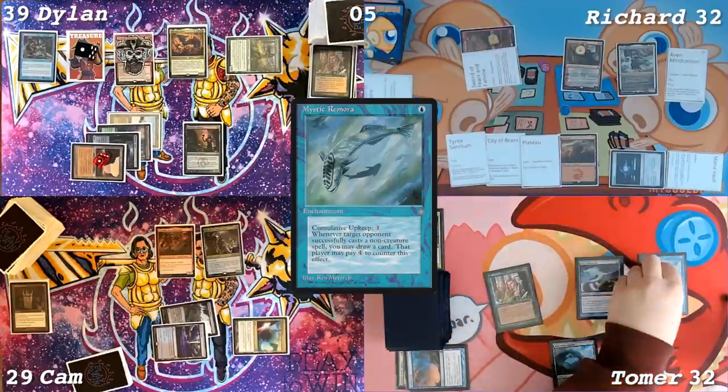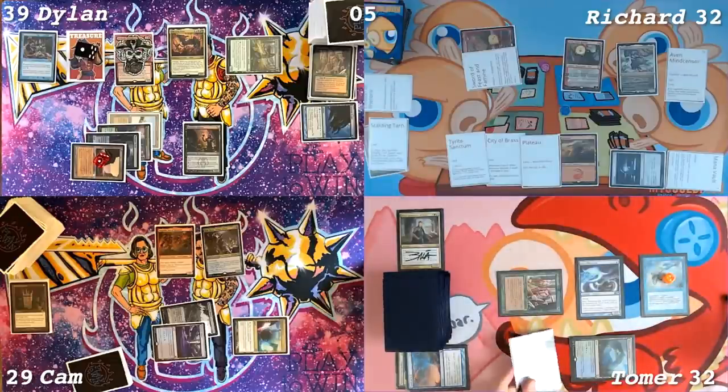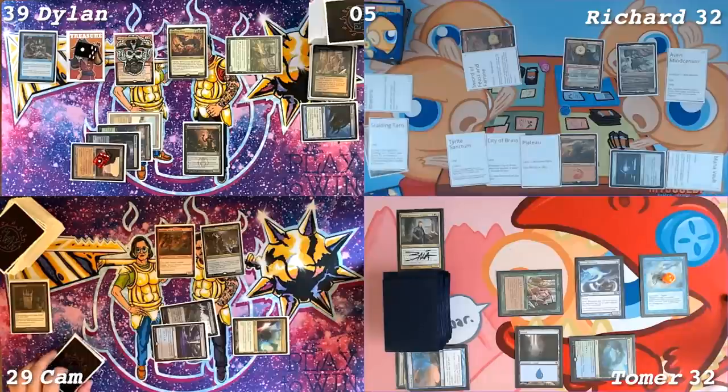I'll untap. I'll put an age counter on the Remora. Pay two. Draw a card — it's an island. I could kill the Jessica. Yes, you should do that. You should leave it so I can keep pinging down. Jessica's coming for you next. Can you leave my poor one-ones alone? I already left them alone. I also have an Aven Mind Sensor if I want to block.